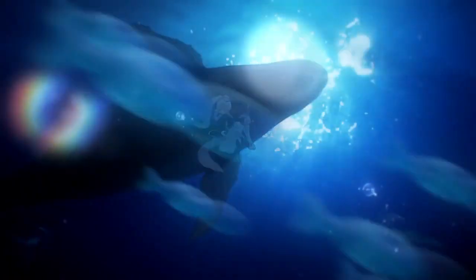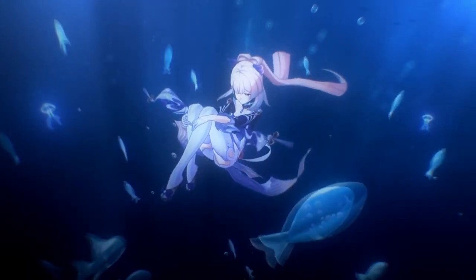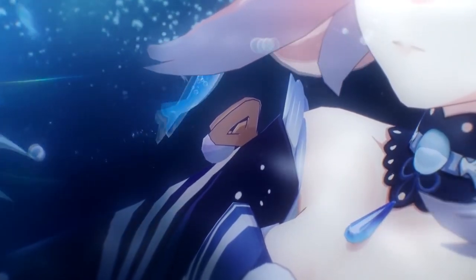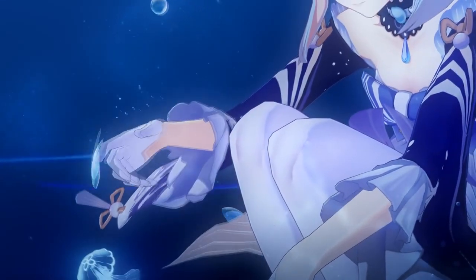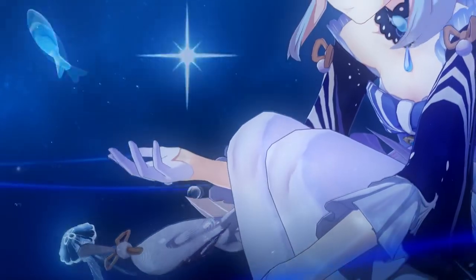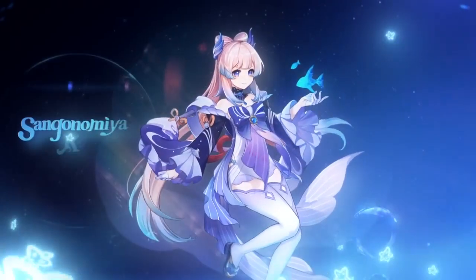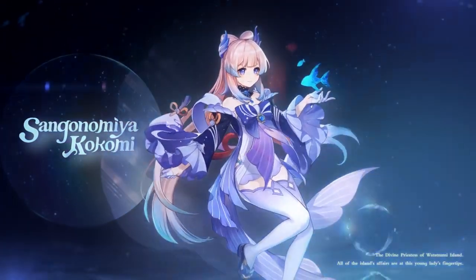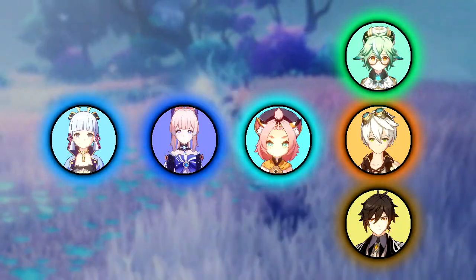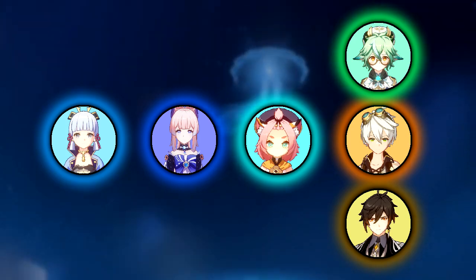Now for team compositions — Kokomi is fairly versatile and can fit many teams. The first way to use her is as a support, healer, and Hydro enabler in a Freeze comp. For example: Ayaka as main DPS, Kokomi as Hydro enabler and healer, a second Cryo battery like Diona, and then a flex slot like Sucrose, Bennett, or Zhongli.